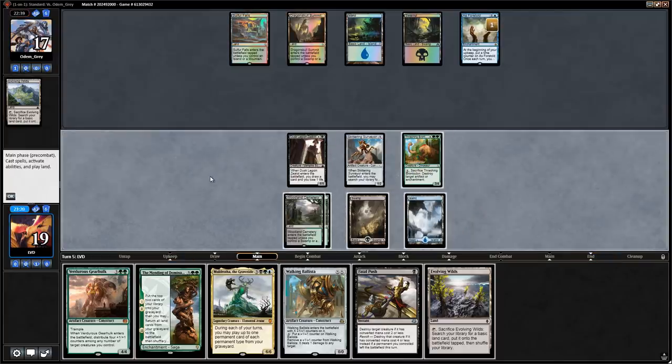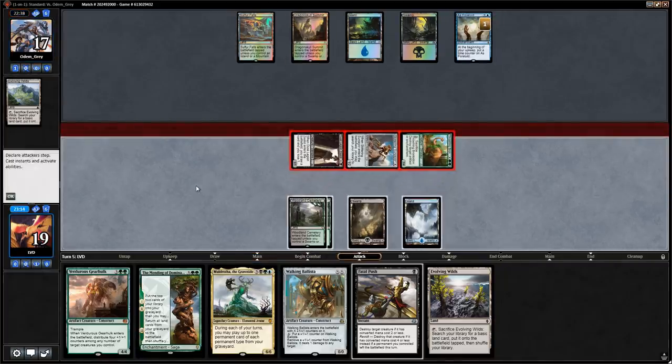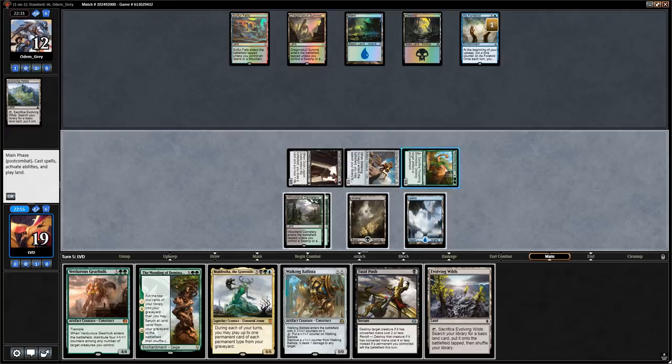As Foretold is tapped — Evolving Wilds is not a bad pickup. Let's attack for five. Now I think we want to destroy As Foretold, play Ballista for one, play Evolving Wilds, and next turn play Mending or Gearhulk — we can eventually get back Brontodon with the Mending. I don't want my opponent to untap a second time with As Foretold.